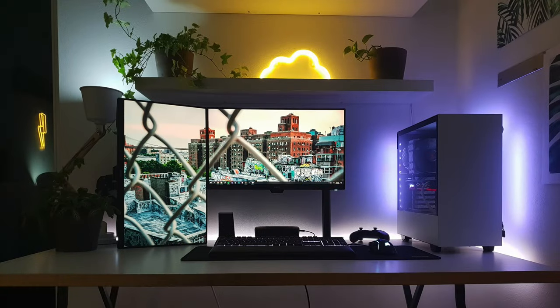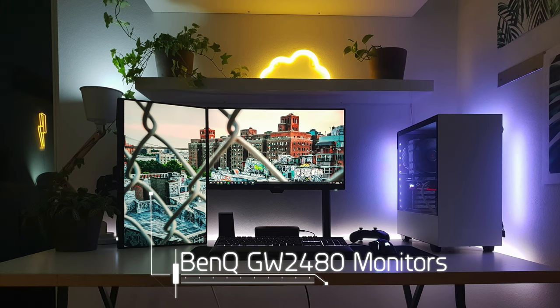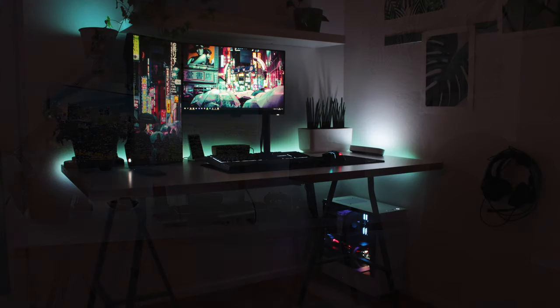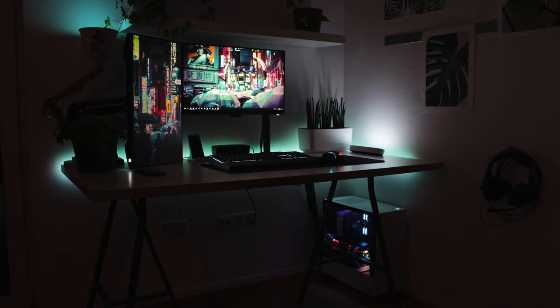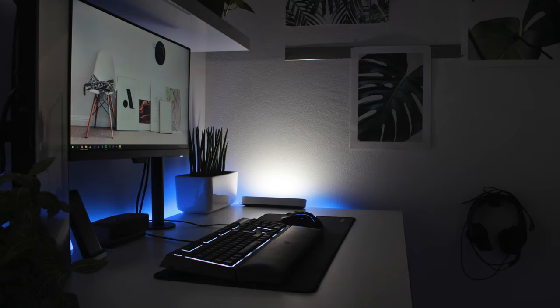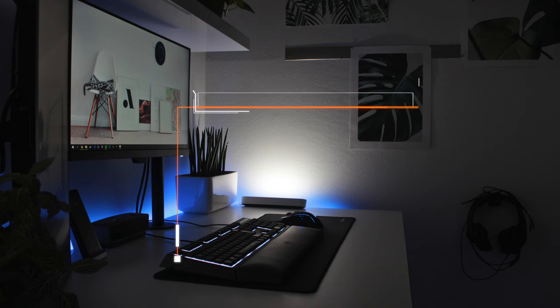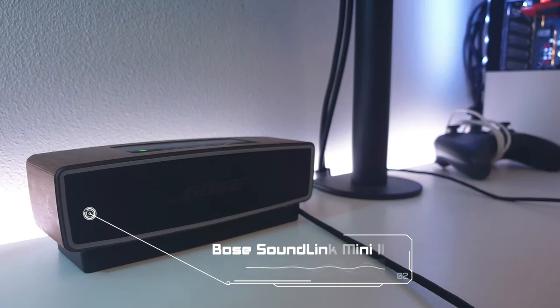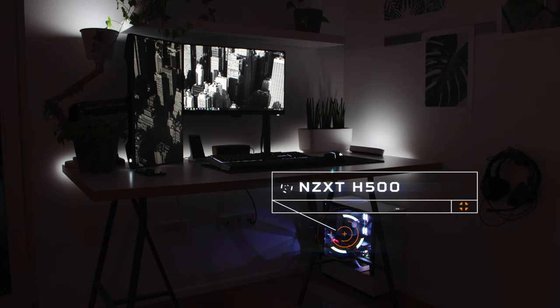Here's a shot of his monitors in a different orientation — those monitors are BenQ GW2480. You get some great natural light in here, his plants are doing really well, and his table is from IKEA. Here's a shot of his current setup. The neon sign got removed and the case is now on the floor. In its place is the Philips Hue Play Bar. The keyboard is the Razer Ornata Chroma, the mouse is a Corsair Glaive RGB. Here's a good shot of his Bose SoundLink Mini 2 Bluetooth speaker. The case now on the floor is the NZXT H500 — an extremely popular case in the battle station world.